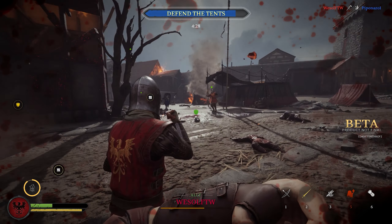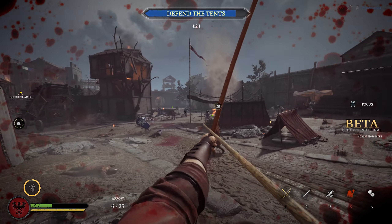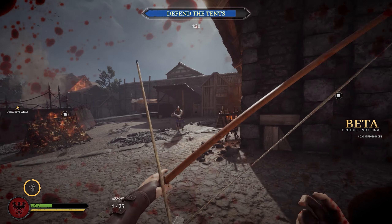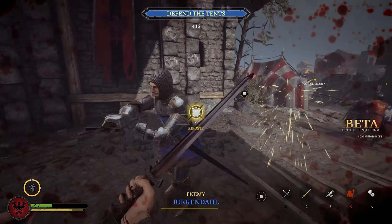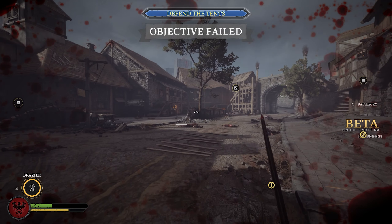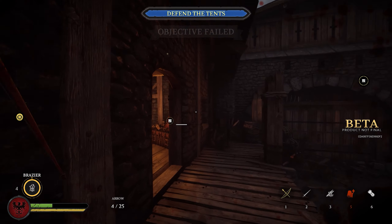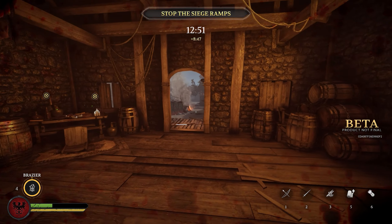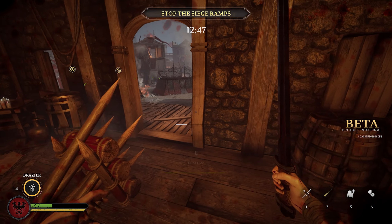Being an archer isn't that hard — it's all about timing, precision, and your aim. Your archers also have special abilities. If you are the normal bowman you get a brazier with fire, so you can light your arrows on fire and deal a little bit of extra damage, which is very good for the bowman. He doesn't do much damage normally unless you get headshots, and if you get headshots with the fire arrow that's almost a guaranteed kill.